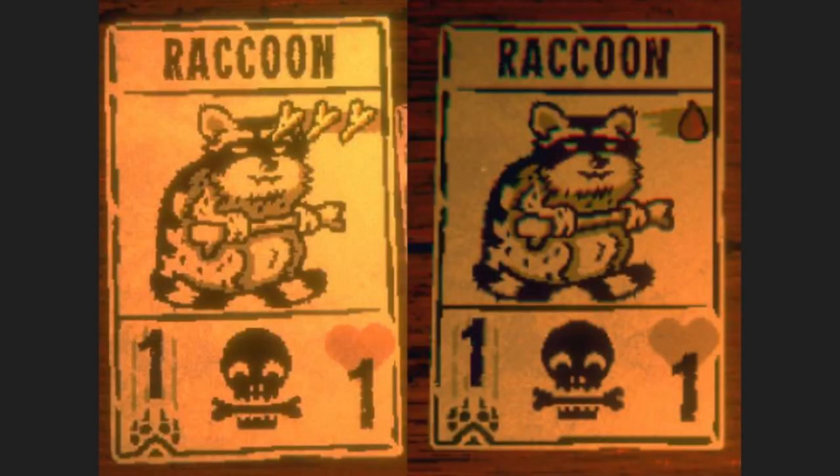Also at version 0.26, another change was made to the Raccoon card. The Raccoon was a three-bone cost card, but as of version 0.26, that was changed so that it costs one blood to summon instead. The reason for this is because Raccoon's Scavenger sigil is meant to help you generate bones, and it doesn't even generate them super quickly, so for it to cost three bones in the first place didn't really make a whole lot of sense — definitely a decent change.